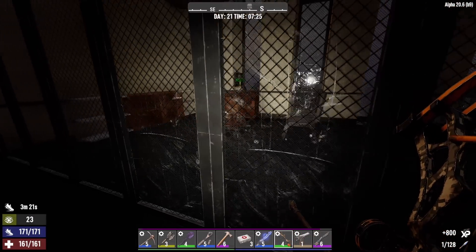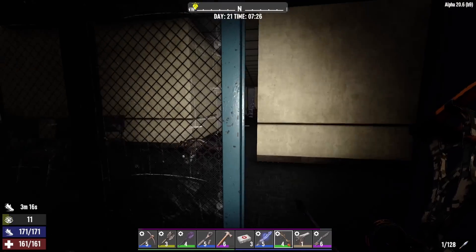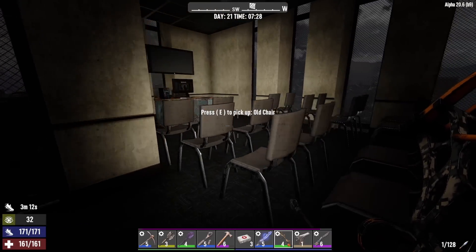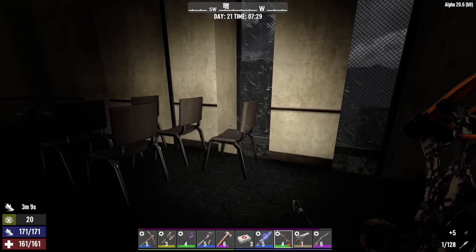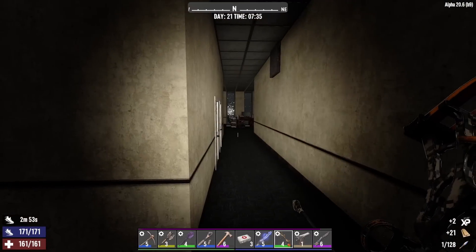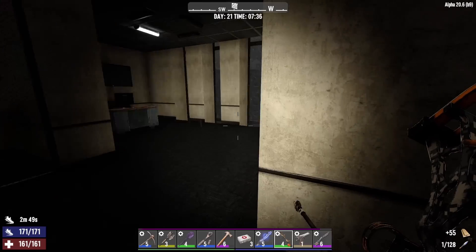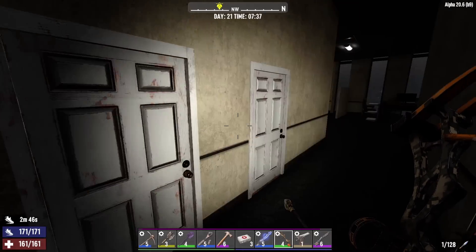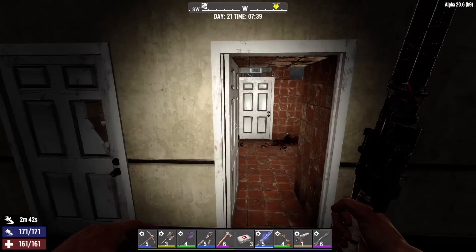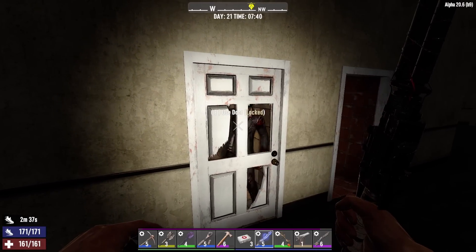First zombie I've seen up here. Empty office. Got a couple of doors right there — probably bathrooms. Let's pick up all these chairs and scrap them. Did wake up zombies though, probably in here, which like I said are probably bathrooms. That door is locked, and it sounds like that's where the zombie is. This one is unlocked — yep, just bathrooms. This one appears to be clear. Come on out of there.